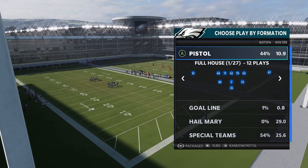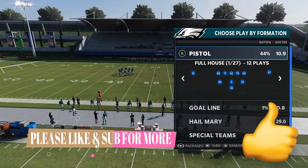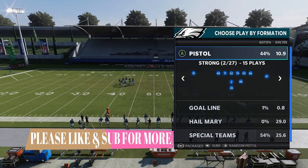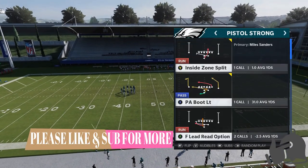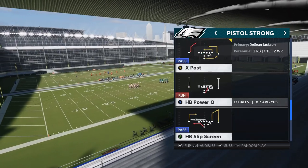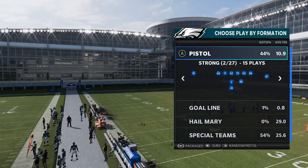Some of these formations you can't find in regular playbooks and custom playbooks. I know a lot of people want to put these schemes into their custom books, so today I'm going to focus on one that you can put in your custom playbook — and that's the Pistol Strong. This is a formation I've been working on for a while, and one of the better running formations in this particular book with a lot of really great run plays.